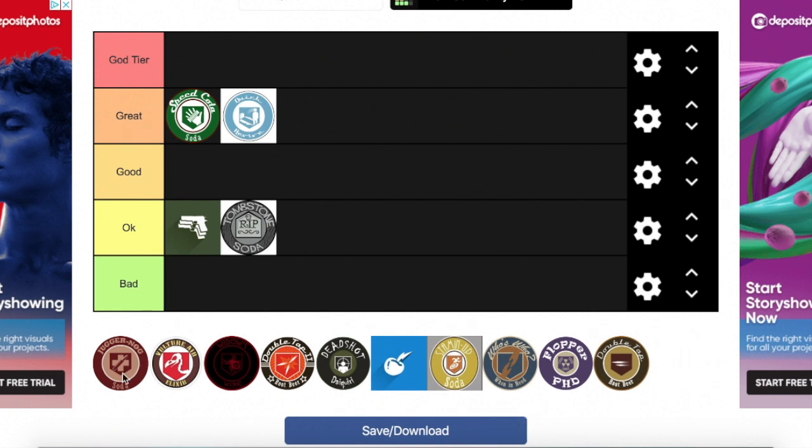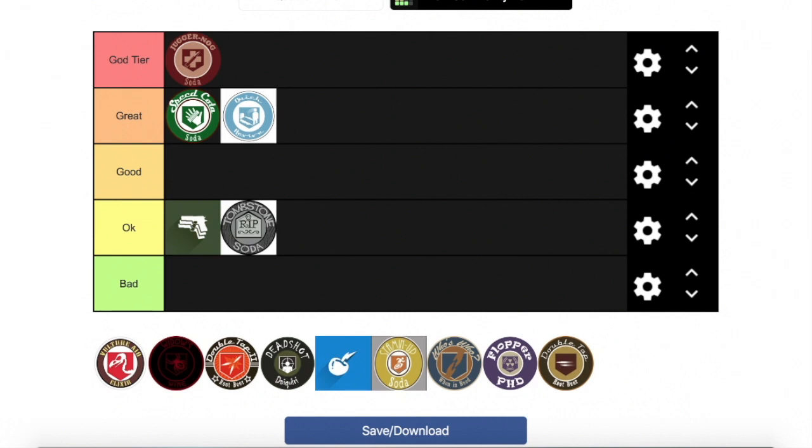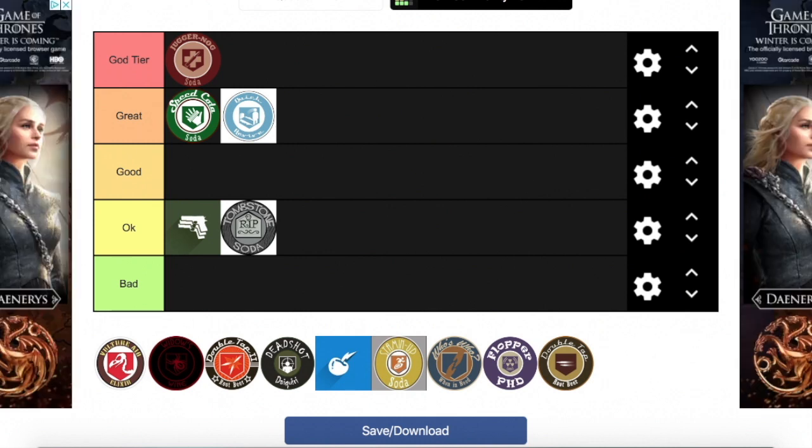Next we've got Juggerog — pretty obvious, we're putting it at God tier. Even though I've gotten used to not having Jug as much because of Black Ops 4, it's still God tier because Jug is always a crutch perk.